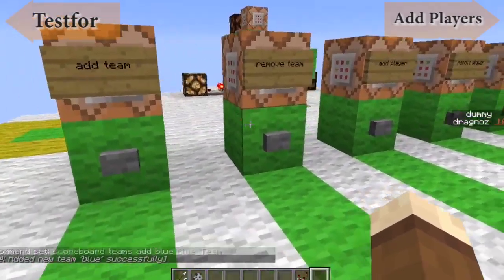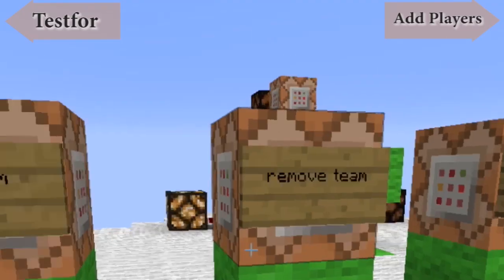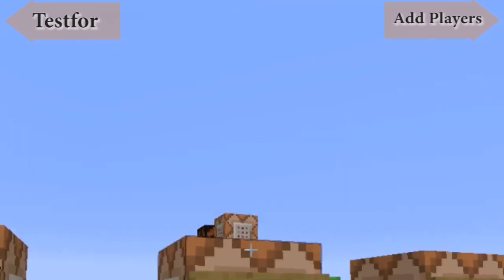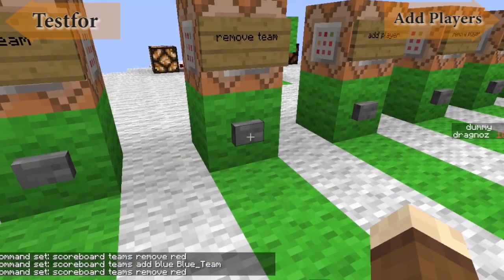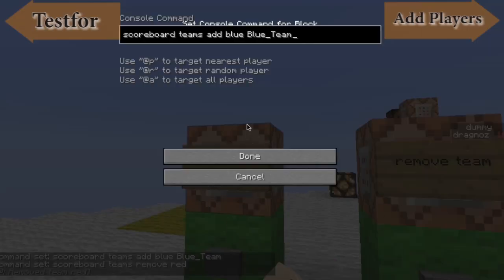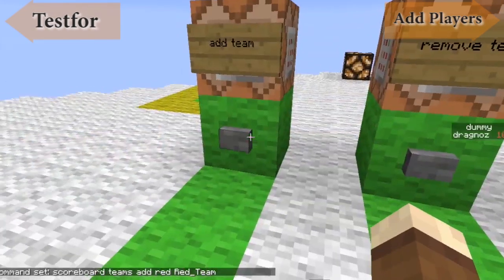Next is how to remove a team. It's exactly the same command, except instead of 'add' you say 'scoreboard teams remove' followed by the team name — so 'scoreboard teams remove red'. If I hit this, it'll say at the bottom that it's removed the red team. But since I'm actually using the red team as my test case, I'm just going to re-add the red team.